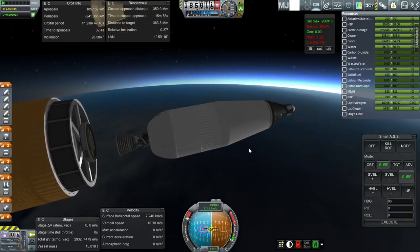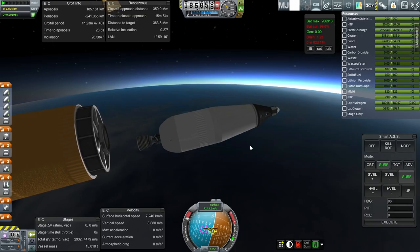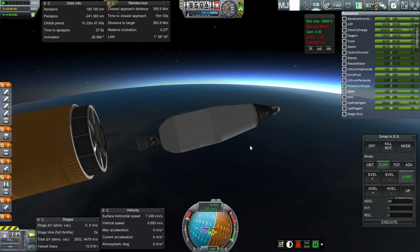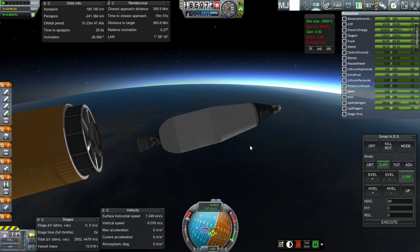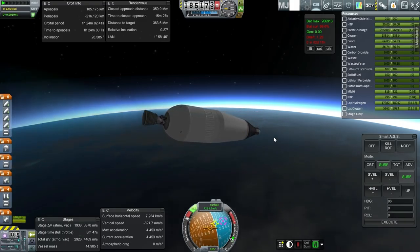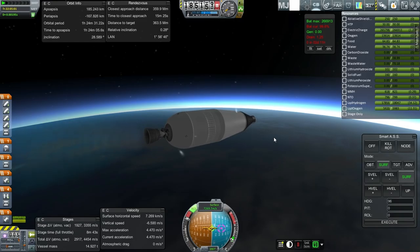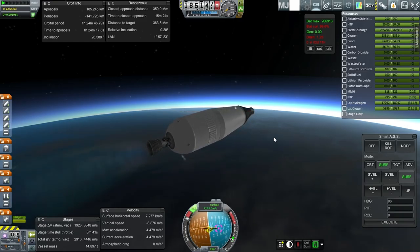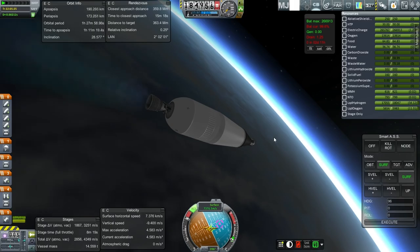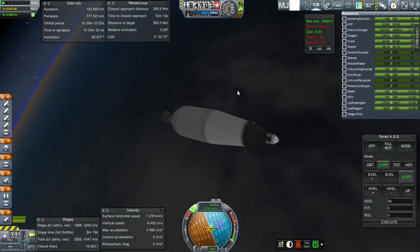Let's wait until we're very close to apoapsis and then we can do that burn. Okay, I think we can go for orbit here. Pitch down — okay, no fine controls, let's get this lined up properly. 193 by 177 kilometers — pretty darn tight. Good thing the second stage will re-enter, so I guess that's a positive.